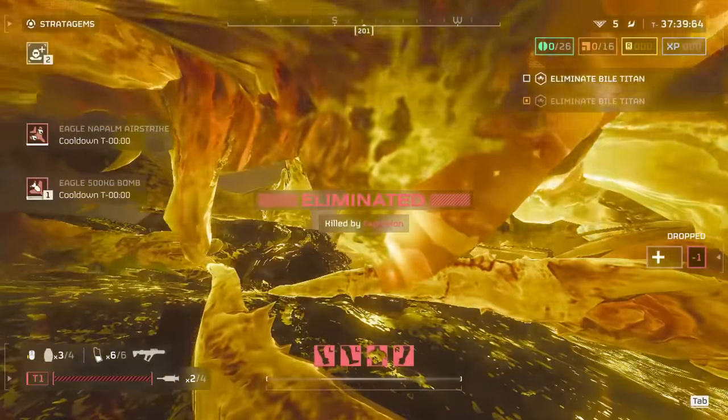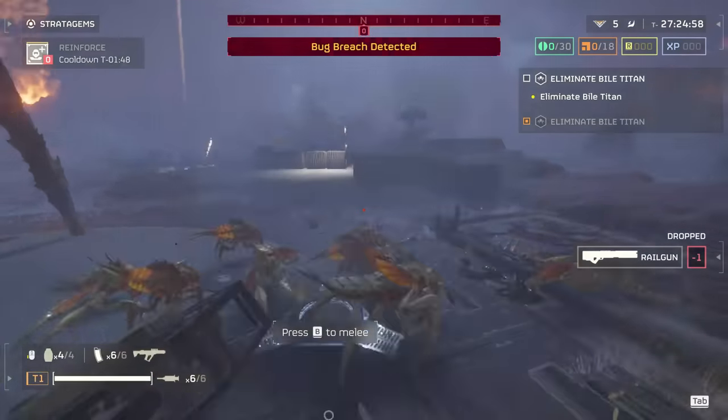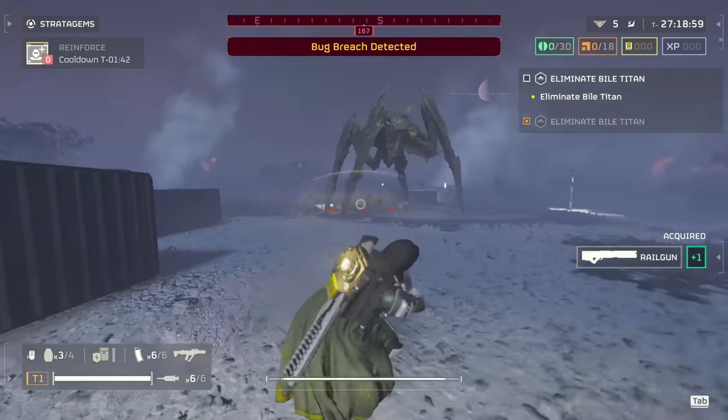Explosive type weapons are the best because they deal extra damage against bugs. I've even noticed an Eagle Airstrike that I threw to clear out all the mobs can also take out both sacks, even though it's striking from above — and that's probably just because it deals explosive area-of-effect damage.